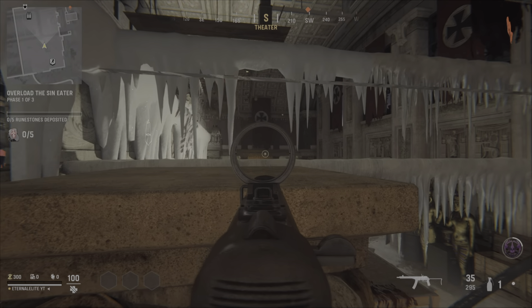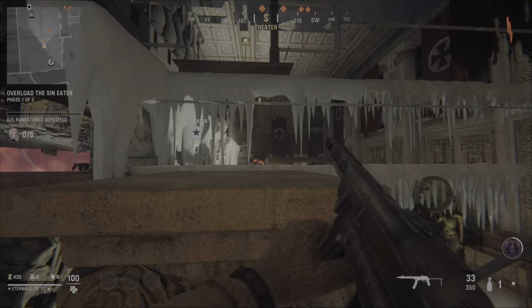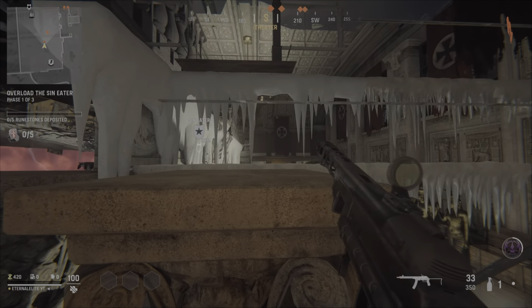Make sure y'all go ahead and get your pack-a-punched guns, or get your perks — whatever y'all want to do — because you will be in this glitch for a while. You can also pick up ammo drops; all you gotta do is crouch and pick up the ammo. So that's really it — this is a pretty good glitch and you can go ahead and get your headshots and critical kills.